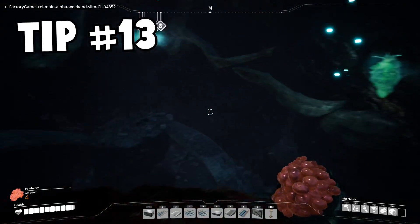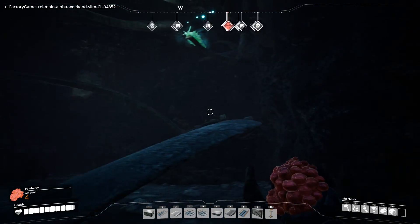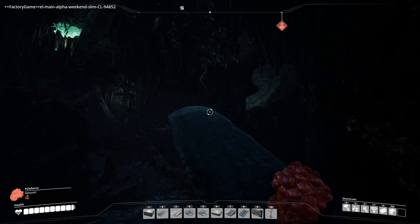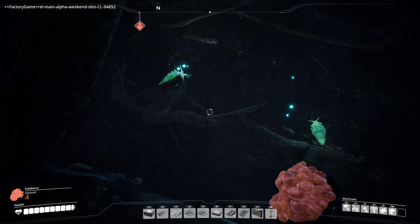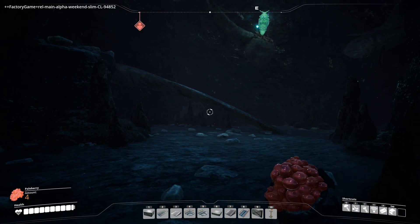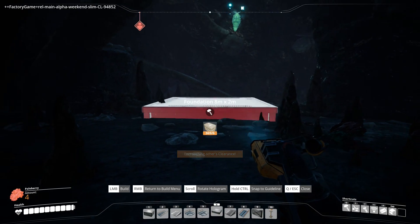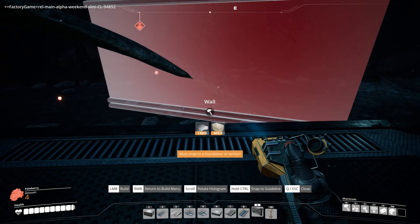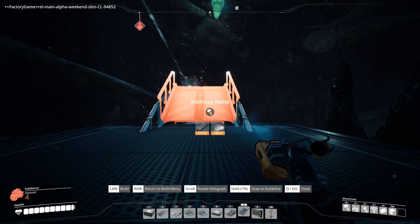Tip thirteen. Exploring is a really useful thing to do in Satisfactory. Not only are there hidden caves with power slugs in them, there are other kinds of upgrades and special features to unlock at various crash sites. I'm not going to spoil all of the things involved with these, but if you're waiting for stuff to happen in your factory, take some concrete for foundations and go running around finding power slugs and looking for hidden secrets in caves. Be wary of the spiders, however.